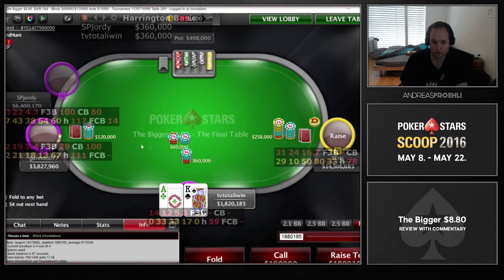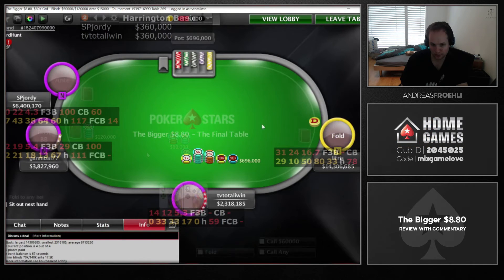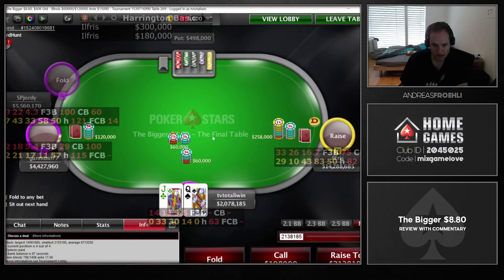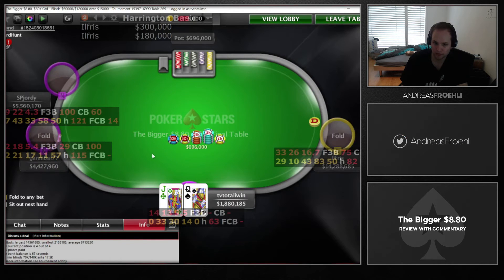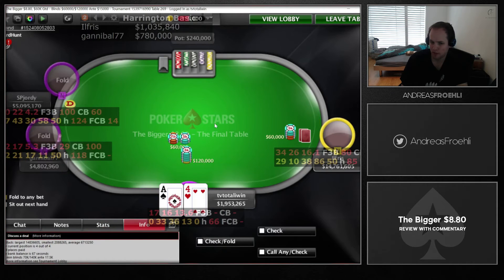Four-handed now, we find a great spot in the small blind with ace-king — we don't get called. Next hand, same situation: button opens pretty wide because he's the chip leader with 50 million chips. We're re-shoving queen-jack offsuit for about 17-18 big blinds and we don't get called either.